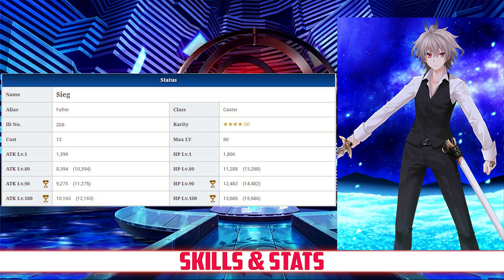Compared to the other 4-star casters, he has the second lowest HP stat, and his attack stat is also near the bottom of the list. When compared to the other 4-star servants overall, his HP fares a little bit better, but it is still well below average, and his attack remains one of the lowest for his rarity. Sieg's stat spread is awful, comparable even to Saber Lily. For a 4-star servant, he's not particularly strong offensively or defensively.